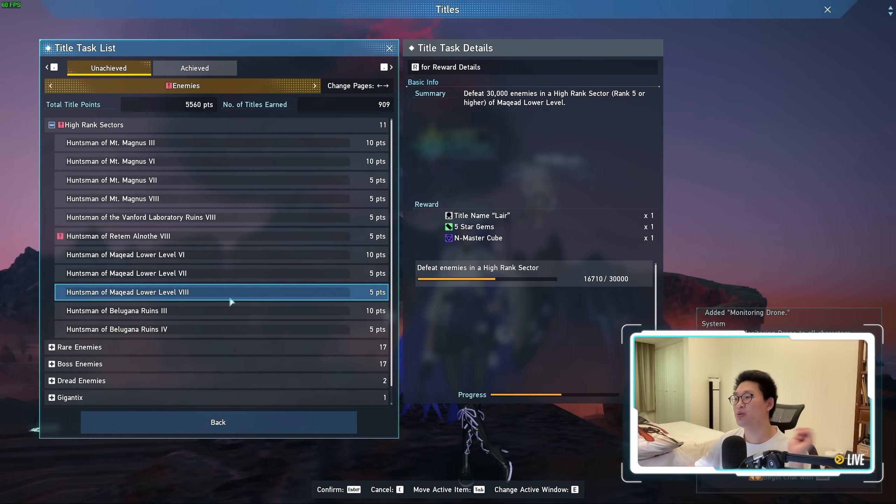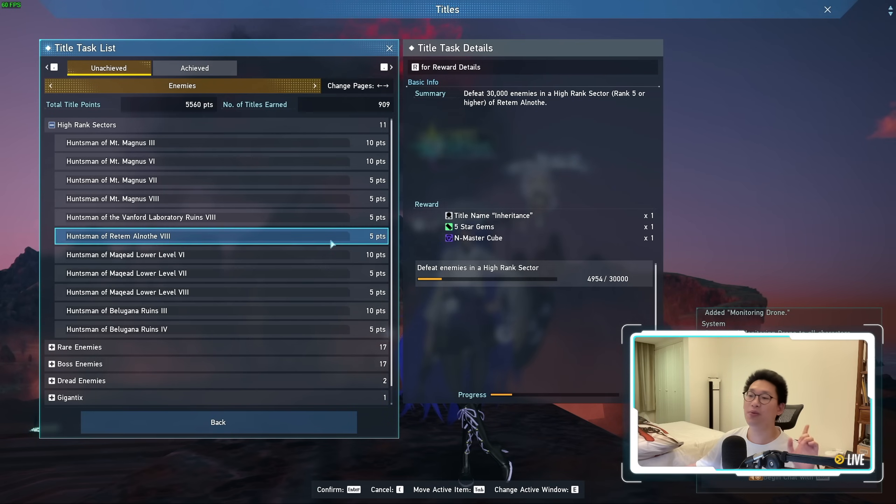The 4th Master Cube is achieved by the Huntsman of McKee Lower Level title — slay 30,000 enemies and you get the N-Master Cube. So it's not 300,000 enemies, it's 30,000, which is definitely a lot more achievable. You do have to go to Rank 5 or above in McKee Lower Level, so you can't cheese it at Rank 1. The 5th Master Cube comes from Huntsman of Ritem Alnoth, where you slay 30,000 enemies in Ritem Alnoth. And boom — you have your 5 N-Master Cubes, and you can finally use them to get your add-on skills.